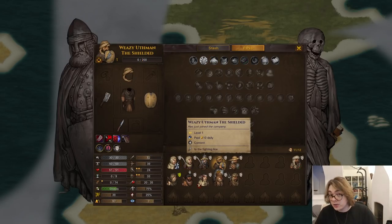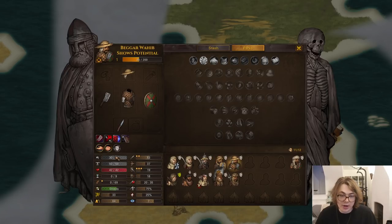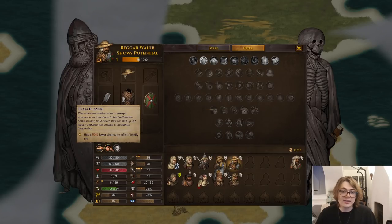When you hire new mercenaries they can randomly get positive or negative traits. This guy is asthmatic, which means he generates less fatigue per turn. A positive trait example: this guy has a lower chance of inflicting friendly fire, so that'd be really good for giving him a two-handed axe that swings in a big circle, or like an arc attack.